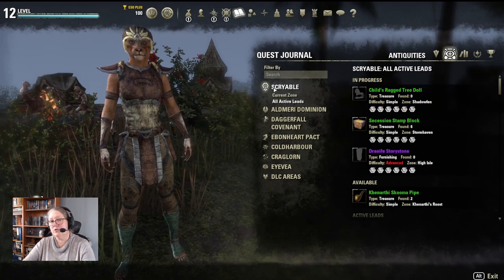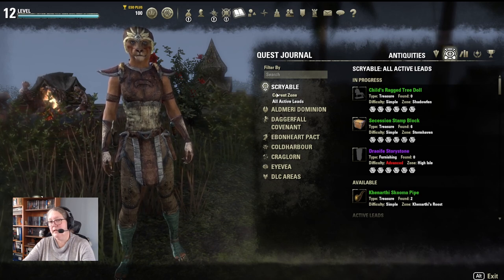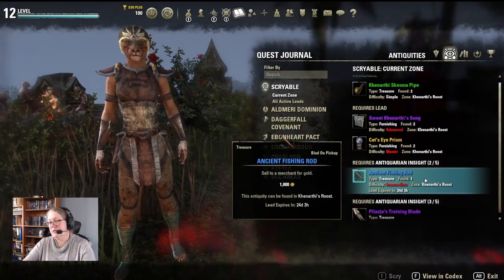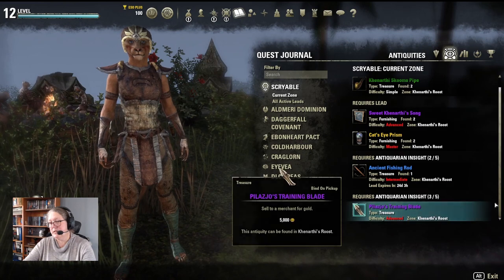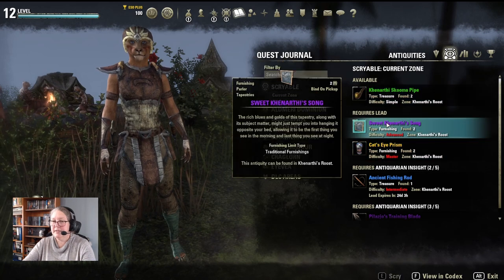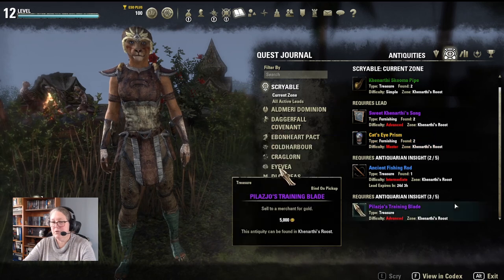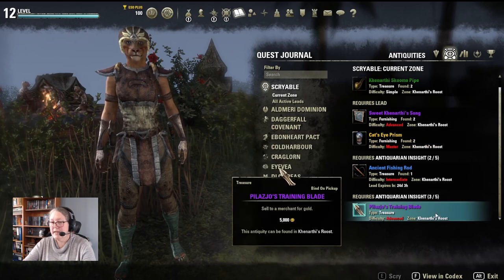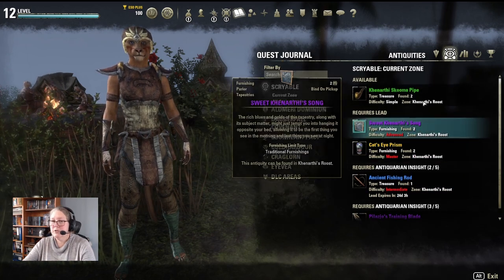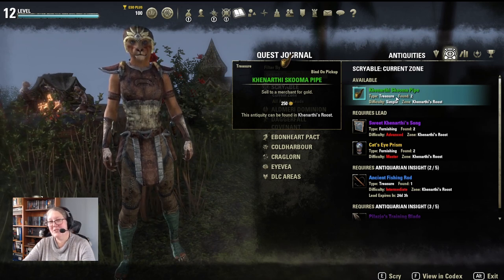The first thing you want to do is go to your Antiquities tab, then go to Scryable and click on that. Go to Current Zone. Now I've had characters discover a number of things in this area — I found two of these, an Ancient Fishing Rod, Palagio's Training Blade — and you'll notice they're all a level this current character can't do. So we're going to go for the Karnathi Skooma Pipe.